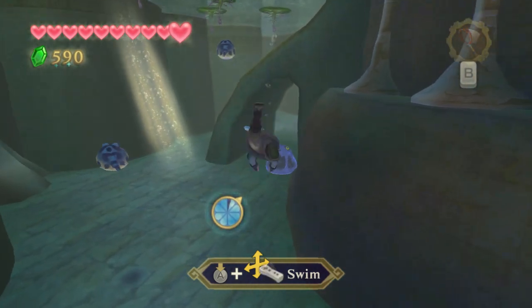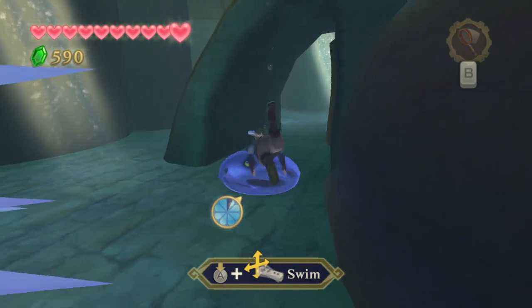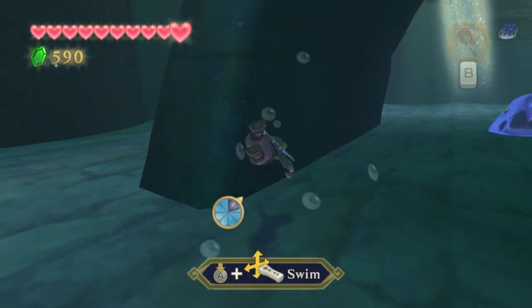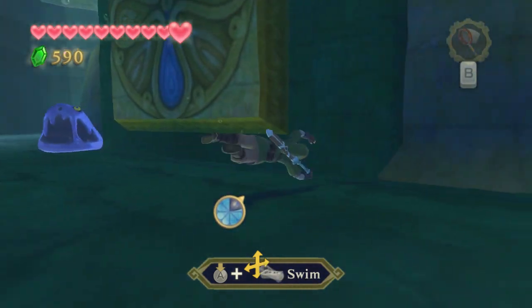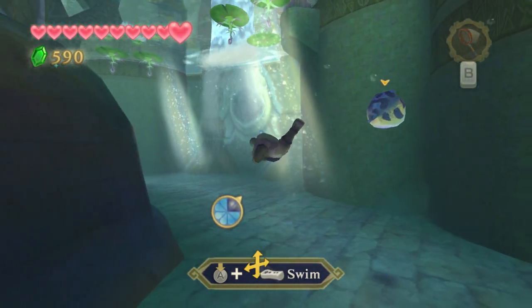How do underwater jellies act? Something tells me I don't just swim into him and spin attack. Oh yeah, I do, and it owns him. Although I saw his eyes around still, which was weird.